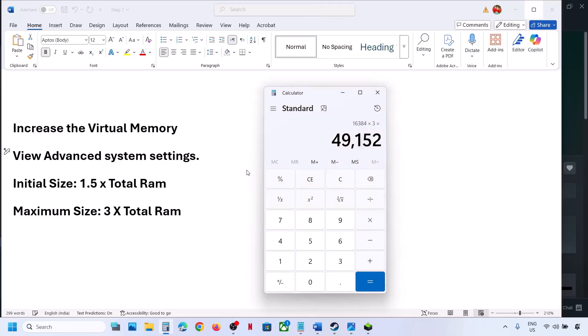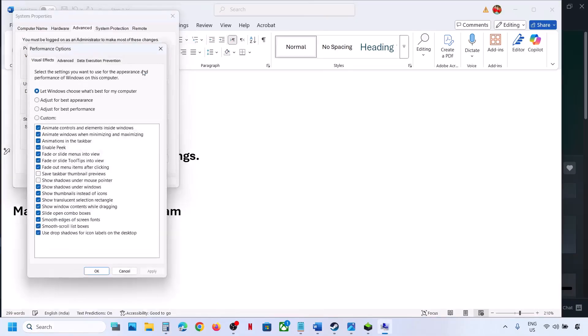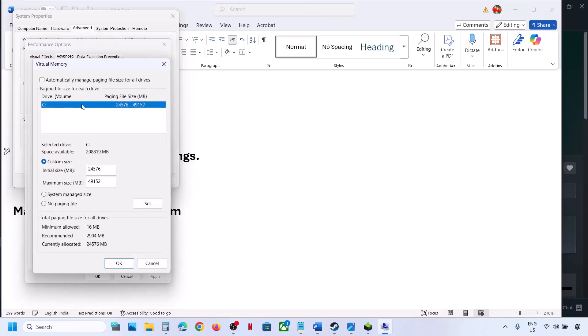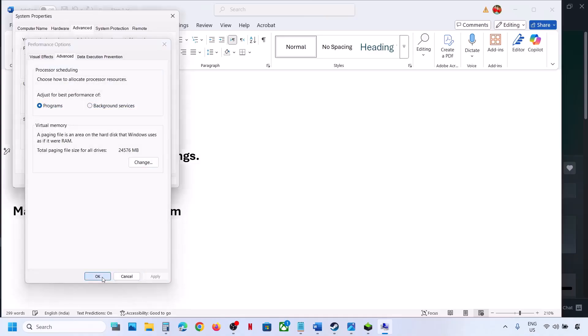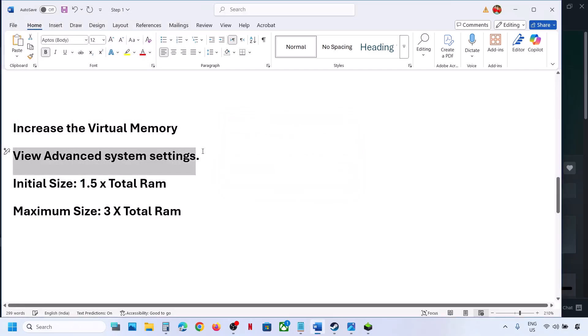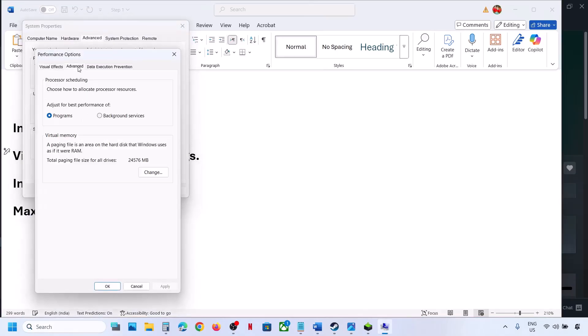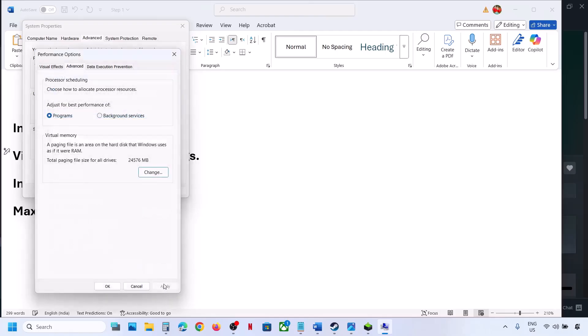If that does not work, type 'view advanced system settings' again, go to Settings > Advanced tab > Change, and this time select System Managed Size, click Set, click OK through all dialogs. You will see a restart prompt — restart and check. To revert, type 'view advanced system settings' again, go to Settings > Advanced > Change, and put the check back on automatic management, hit Apply, click OK.